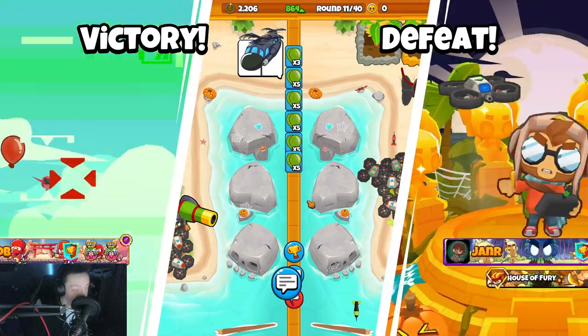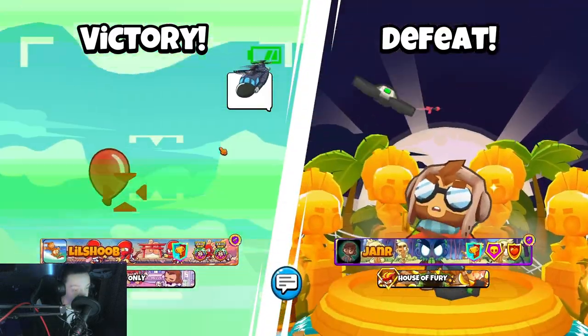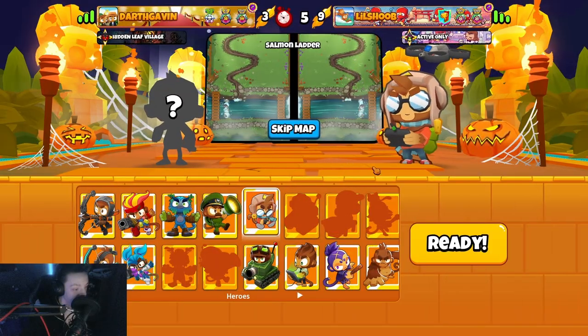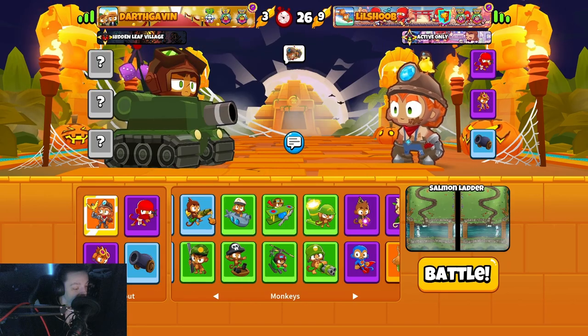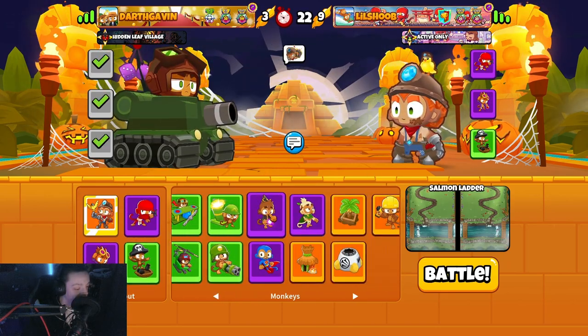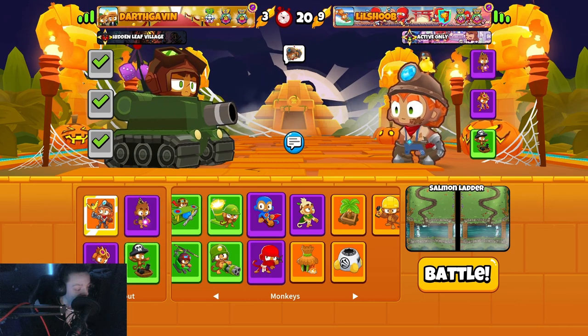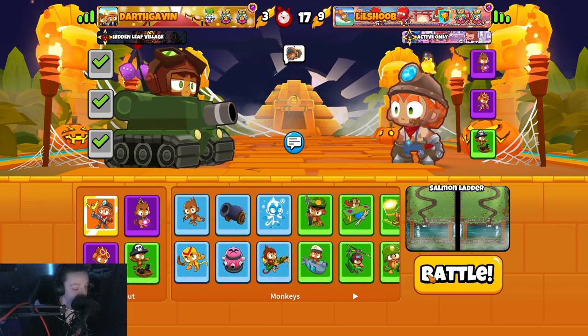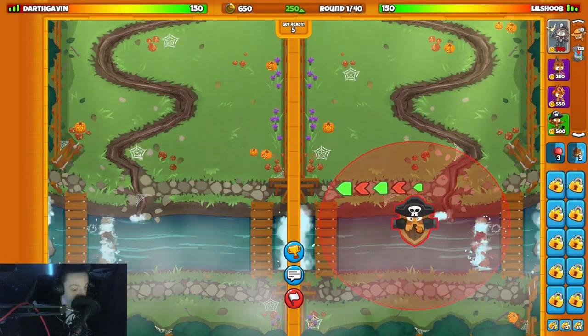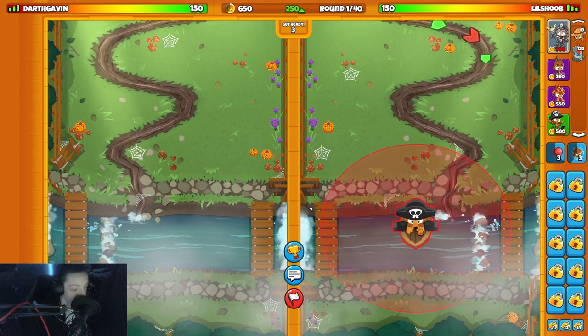Alright, we've got Darth Gavin on the Salmon Ladder. I'm going to bring Bonnie, gonna go with the older loadout here - Boat, Alchemist, and Wizard. I know some people bring the Spike Factory but I'm more of a Wizard guy. Off rip we're gonna start with the Boat right here, you already know.